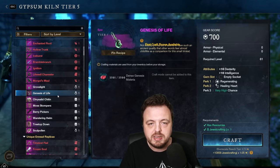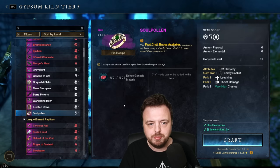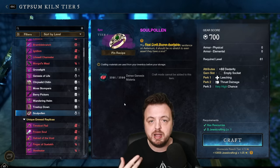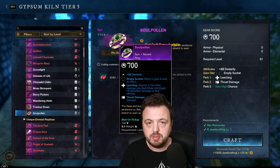Just for getting the season pass to level seven I can now craft one pretty decent item from this list. Several people have mentioned specific items to me and I'll leave a pinned comment with some examples of which ones you might want to go for. I don't want to claim what's best in slot because honestly at this moment I just don't know.